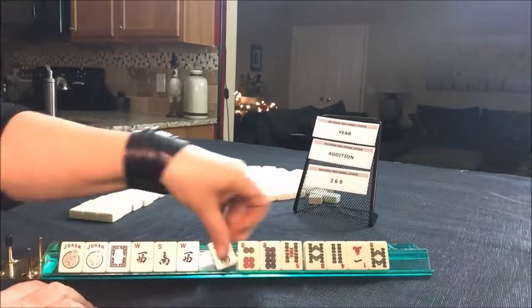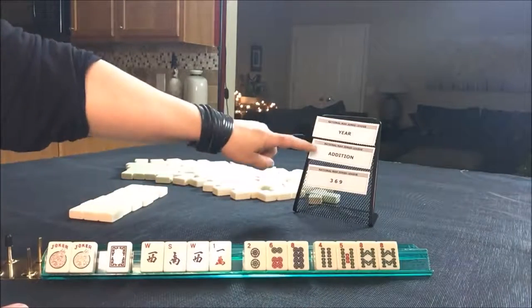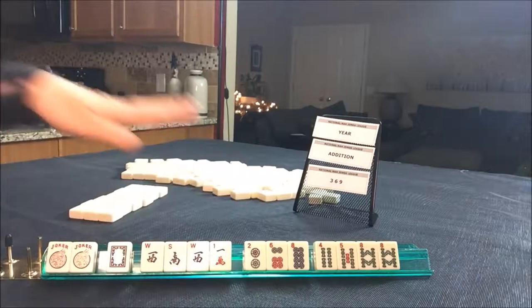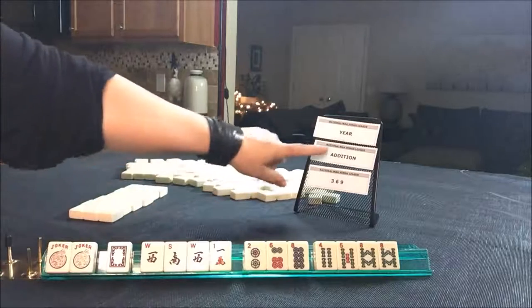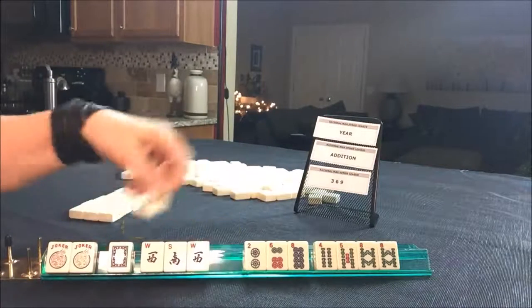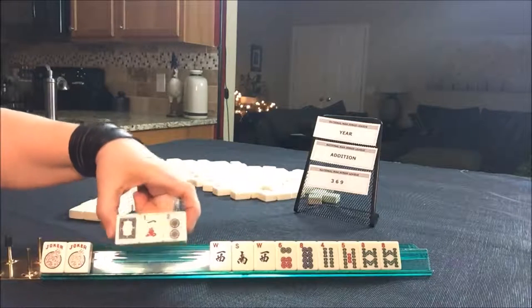We got a white dragon. Year, addition, 369. We don't have any nines, so I don't think 369 is going to work this time. We have no flowers, so I think addition is out. I think we should try for a year hand.